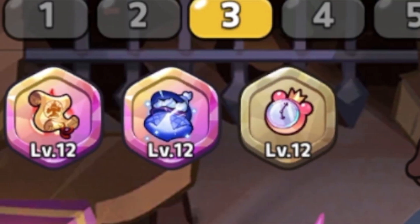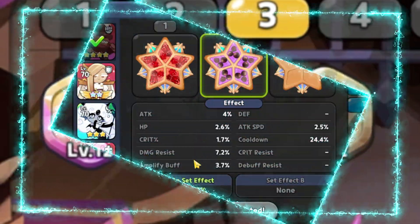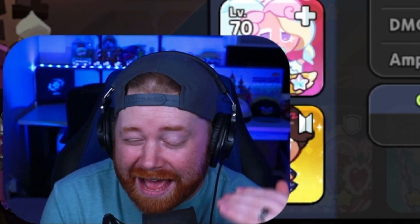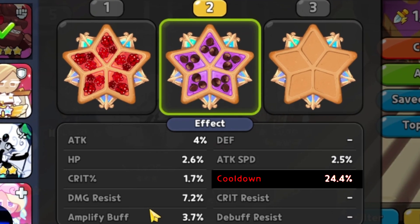For the three treasures, we've got the old pilgrim scroll, the robe, and also the jelly watch. For the overall toppings, we're gonna be running Brute on a full Swift chocolate set, trying to maximize our overall cooldown. We've got 24.4% for the overall cooldown, and then obviously we've got a little bit of damage resistance.